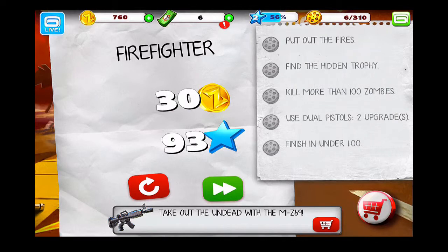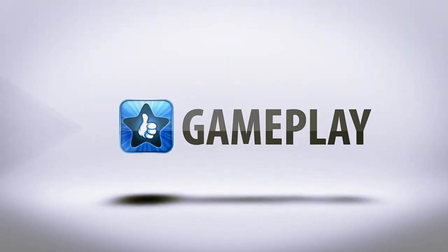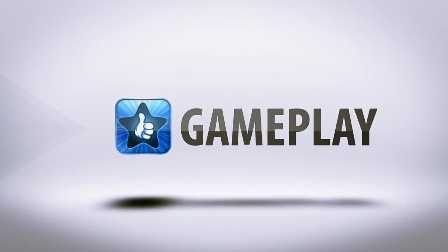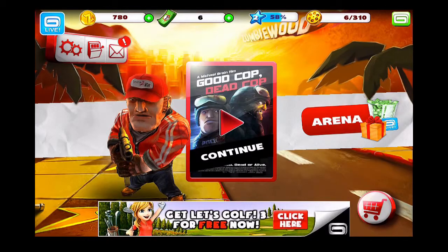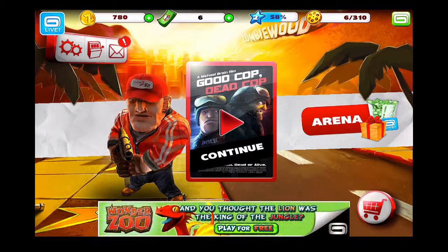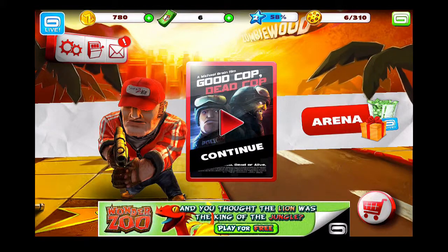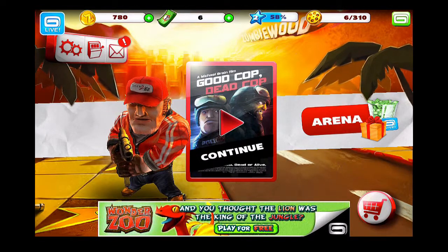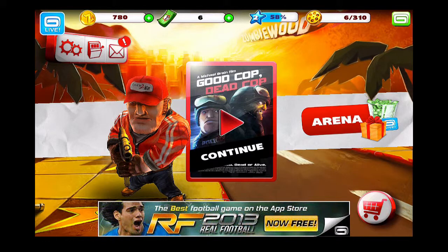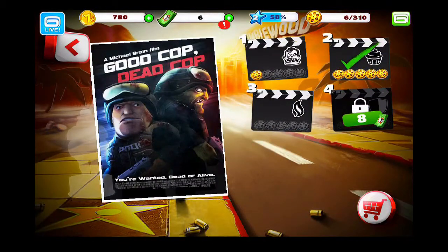With that in mind, let's jump into the gameplay. I'll walk us through some hands-on gameplay here within ZombieWood. From the main screen we have the option of jumping right back in and continuing. At the top we can see how many coins we have, how many dollars we have, and how many levels we've been through. We'll hit continue and go through the first level.